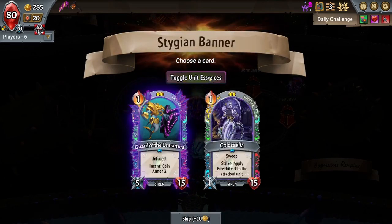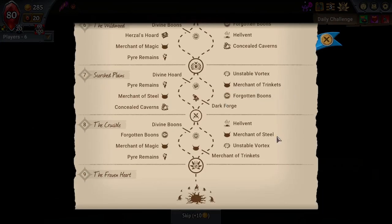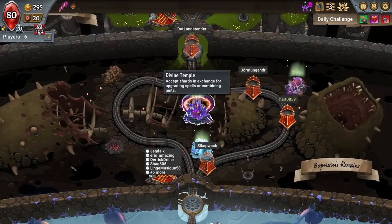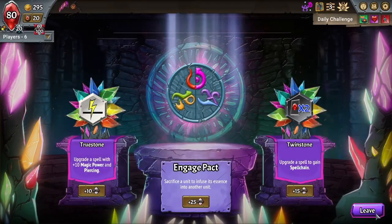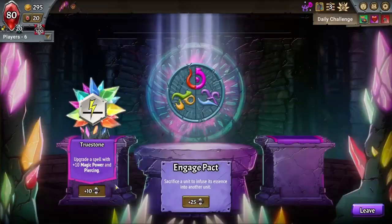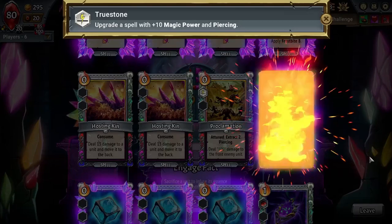These are not the Stygian units I was hoping for. Let's look at our map — there are only two more temples, so I don't need more units. Spell chain — I enjoy Spell Chain on Offering Token. Plus ten and piercing, put that in the Gratitude. This could help me survive a lot, but I still need some better damage somewhere. We'll make that card free for a good backline clear.